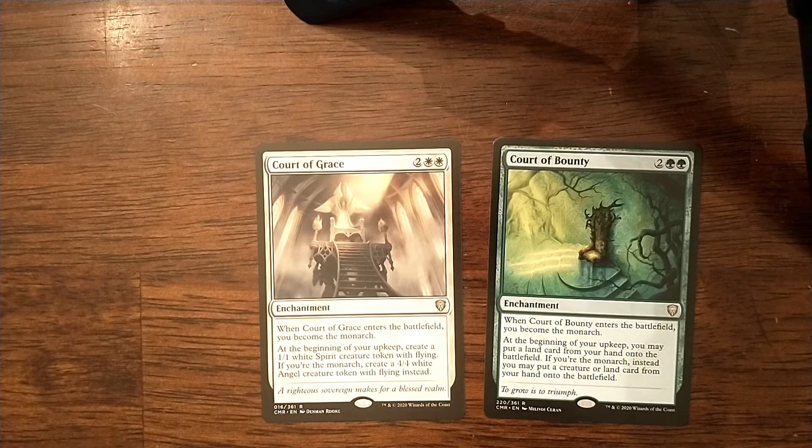Court of Grace is white card draw from being the Monarch. At the beginning of your upkeep, you can create a 1-1 Spirit, which works with Halana. But if you're the Monarch, you create a 4-4 Angel instead. I think they're both awesome cards, definitely worth considering including.